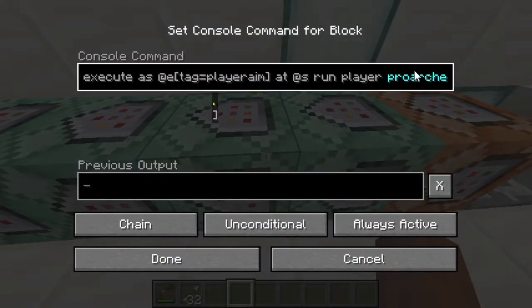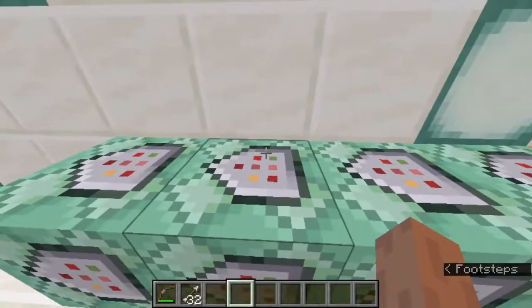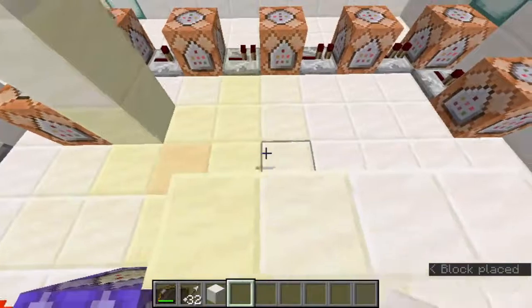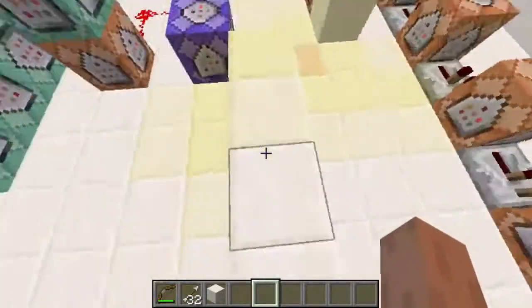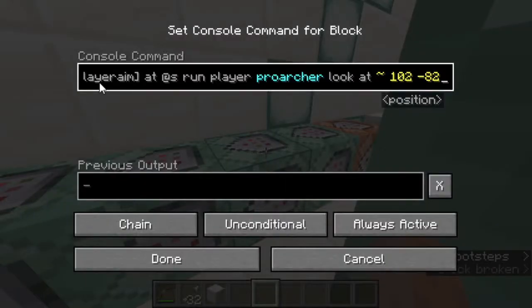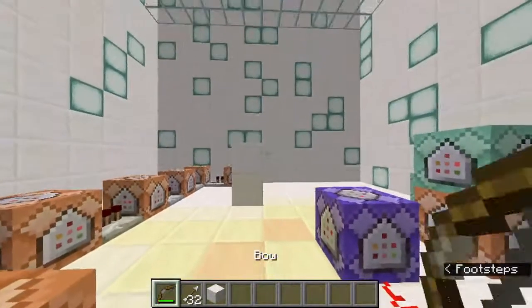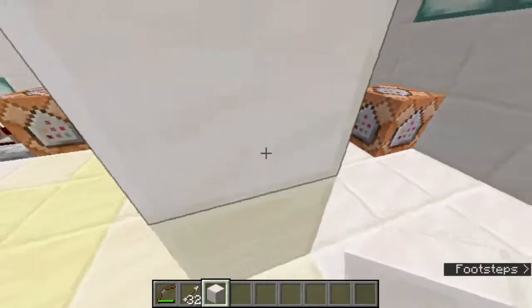After we spawn the armor stand, we are making our bot look at the armor stand but at the same Y line as it was already in. So basically, let's say I have this line of blocks and I spawn my armor stand right there. The bot would look at the armor stand without changing its Z axis — it will only look at the armor stand on its Y axis. So if the armor stand spawns here, it will look right there. Then we just make the bot move backward. If the armor stand spawns right there, we can confidently say that the arrow will be hitting that way, so the best option is for the bot to go away from the area by moving backwards.